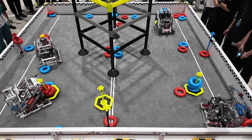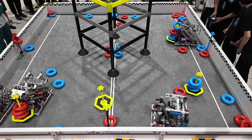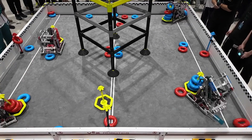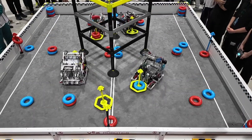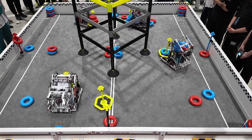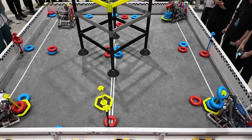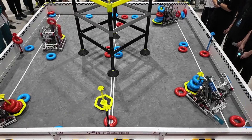But this time, Red's auto is able to do much better than they did before — or actually only a little bit better. Red, as you can see, is able to score an entire six rings on top of that far goal and bring it all the way to the close positive corner. Really impressive on their auto.